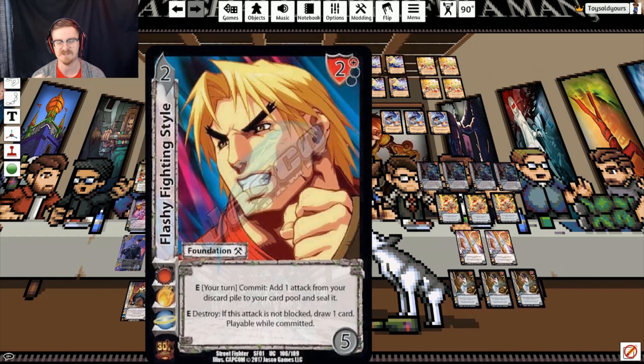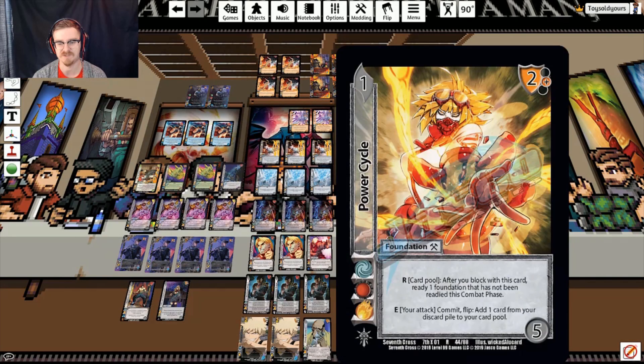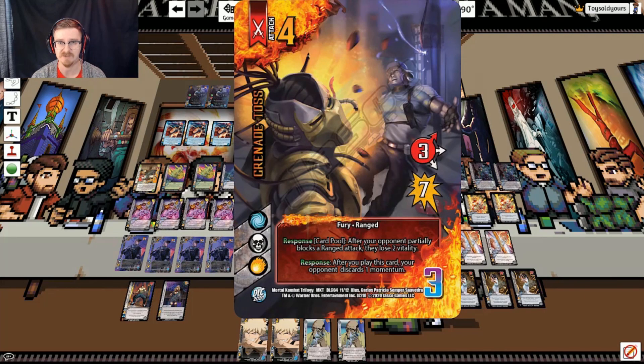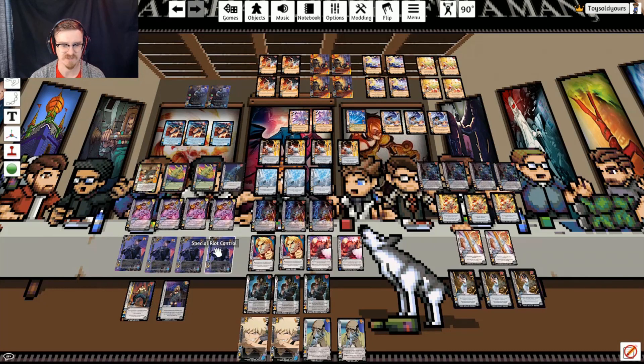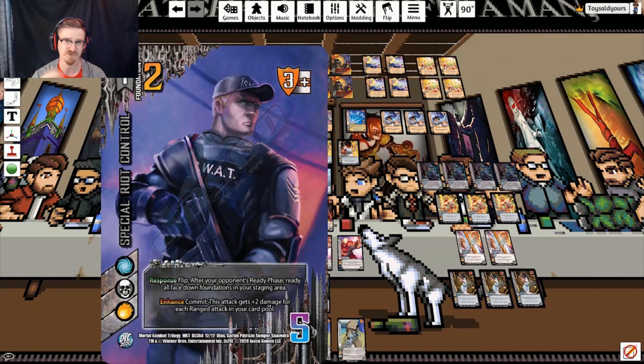We are running two copies of Flashy Fighting Style, which is part of the tutor package. Flashy Fighting Style is going to let us put any attack from our discard pile into our card pool and then seal it — but sealing doesn't take away the ranged keyword, so we can still pick it up with Striker. This only works during our turn. Power Cycle only works during our attack, and it doesn't seal, so we can grab Grenade Toss with Power Cycle to guarantee getting burn damage through once our opponent can't commit to high blocks. Or we can use Flashy Fighting Style to grab things to draw off Striker, or to add damage to Special Riot Control depending on how the math works out.